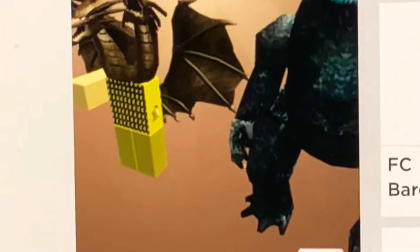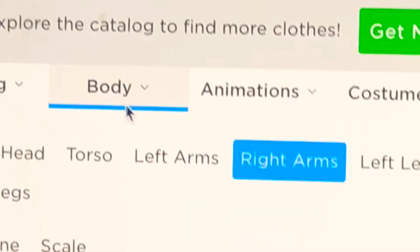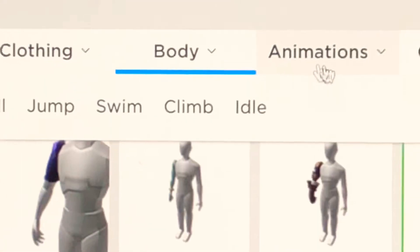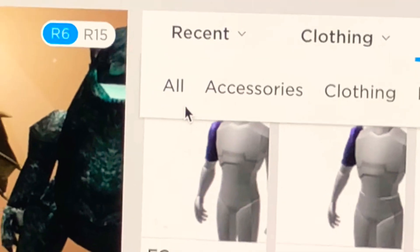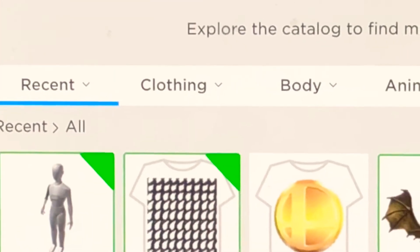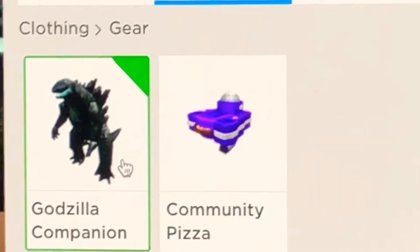Now, you can leave it like this. And it's very unique. So, yeah. And, of course, you can also add a companion, like the Godzilla companion.